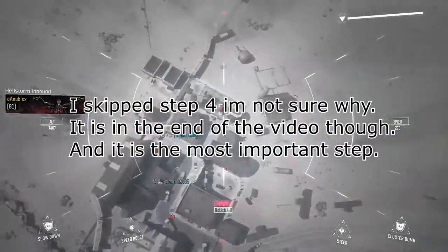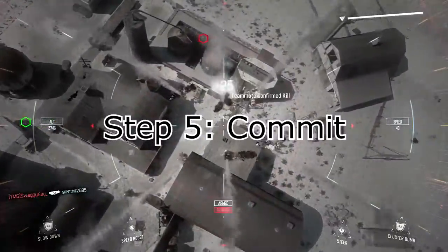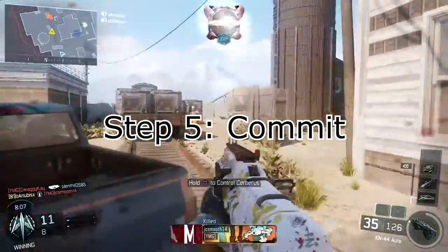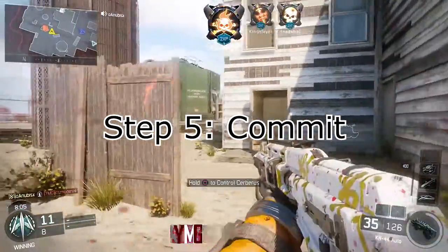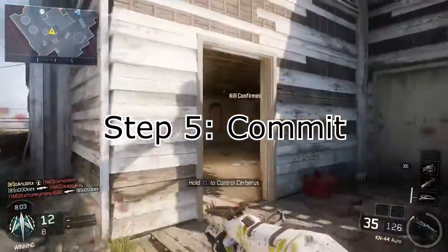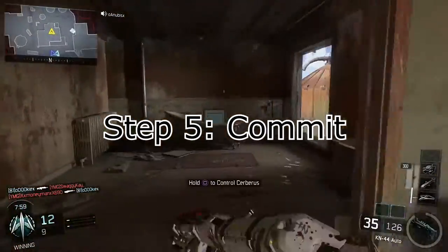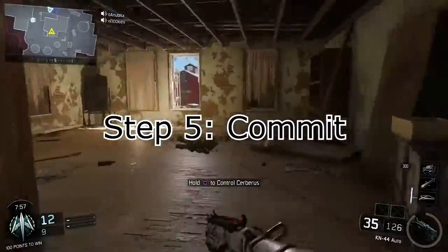Step 5: you really want to commit into killing people. Now if you're getting shot at and you really want to play it safe, obviously don't go for it if you think you're going to lose. But me, I always commit. Sometimes I actually don't commit just in case if I'm on a big streak or something, but that's just something everybody does.